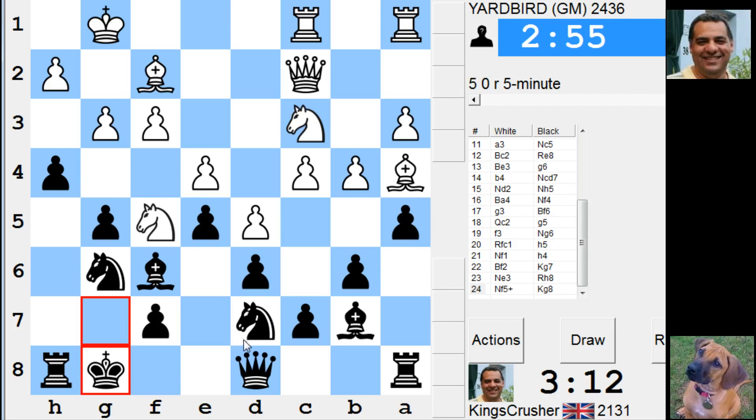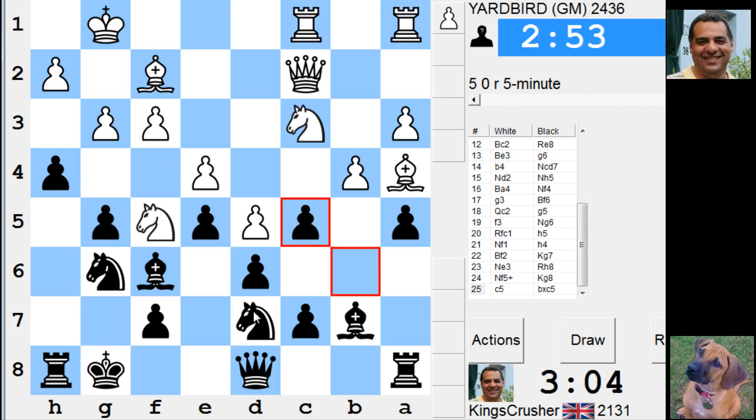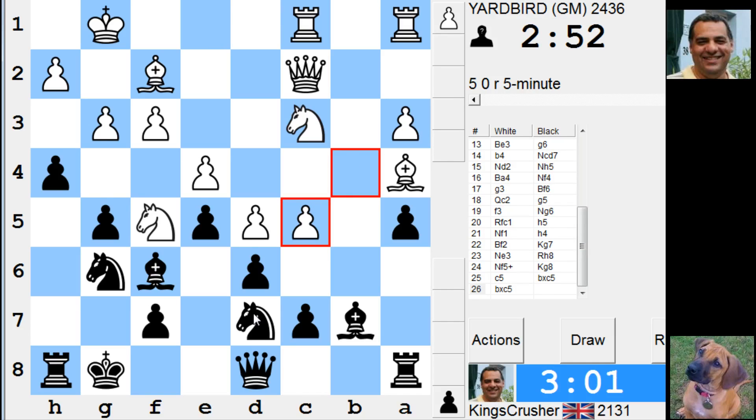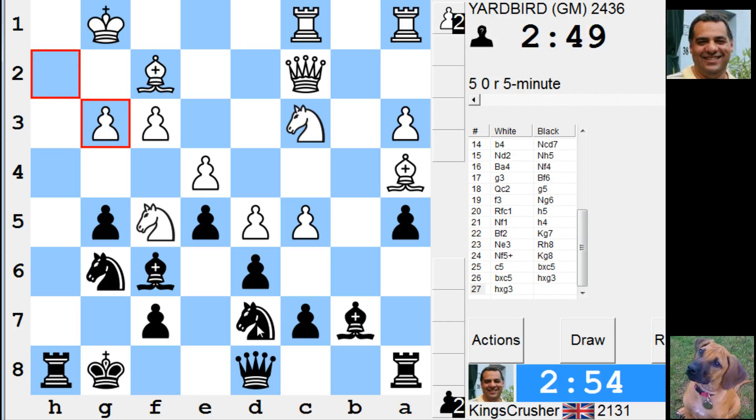Knight f8, Bishop c8 — take this but I don't think it's worth it, I've got to get that fall. His dark squares might be a bit more vulnerable on g3 there. I'm hoping, rather optimistically, Knight takes c5 was an idea. I'll take this first — Rook h3 after taking the queen, not Queen h8. I can try and keep this structure intact — Bishop a6 to stop the king. My structure is going to get wrecked though — there's Knight e7 trying to challenge things.